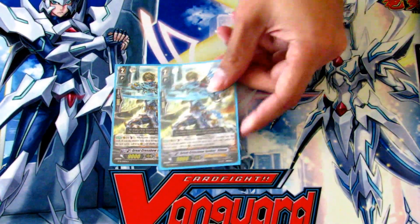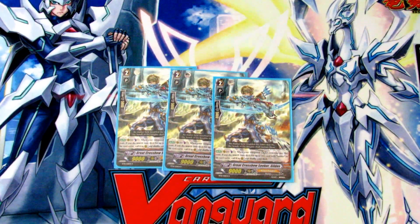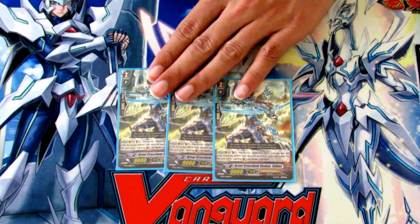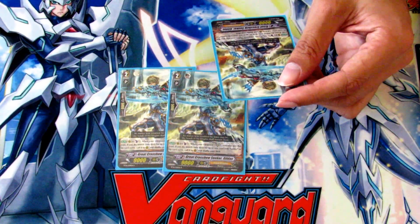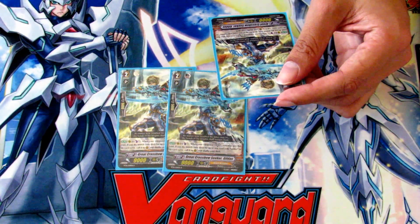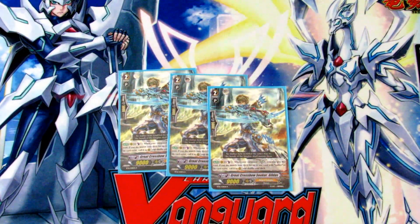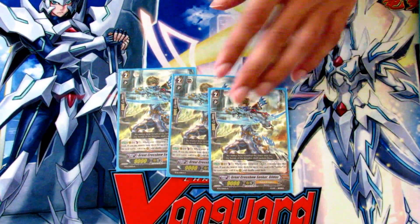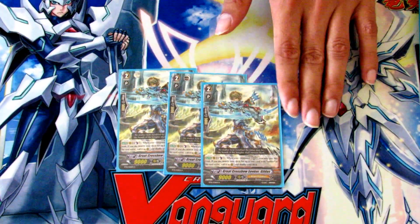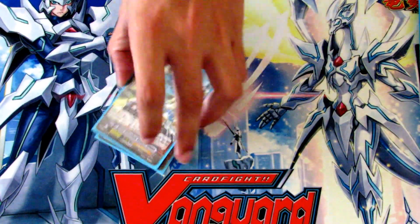Last in the grade twos is three Crossbow Seeker Gildas. His skill is when your vanguard legions you can counterblast one, search your deck for a Seeker card, and call it to rearguard. When Thing Saver restands it actually counts as a legion, so you can use his effect then to get out an extra attacker or a booster you might be missing, to add a little extra pressure and gain some advantage at the same time.